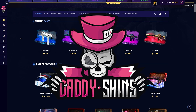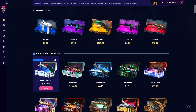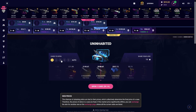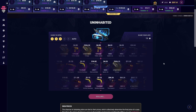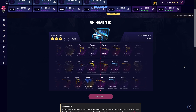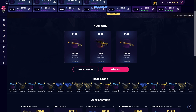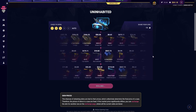Hey guys, we're here on DaddySkins today with a balance of $315. Let's try to open some of the featured cases. I'll start with some cheaper cases, so let's try like three of them. I see some knives here — okay, unlucky, we get some money back. Let's try again. Some people have gotten extremely lucky here already, maybe it can be us today.